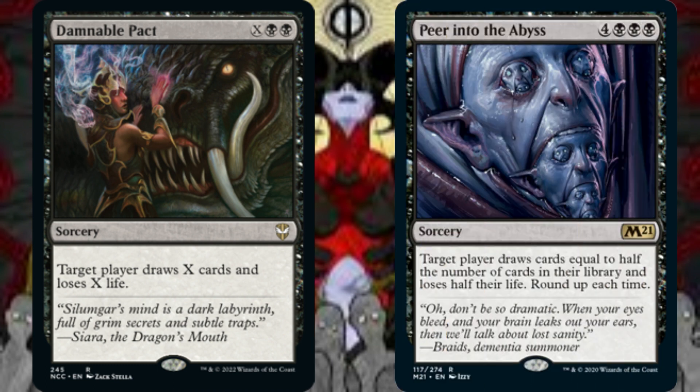For a bigger card drawing bang for our mana-investing buck, we turn to Damnable Pact and Peer into the Abyss. Damnable Pact has target player draw X cards and lose X life. With Sheoldred on our side of the battlefield, either an opponent's loss of life triples or we gain X life. Peer into the Abyss has target player draw cards equal to half the number of cards in their library, rounded up — they also lose half their life, rounded up. If our general is on our side of the battlefield, this sorcery easily knocks an opponent out of the game, or provides us with nearly insurmountable advantages in cards in hand and life.